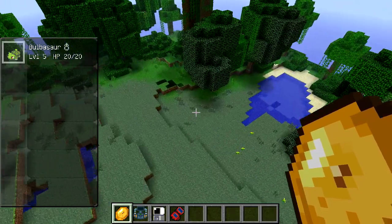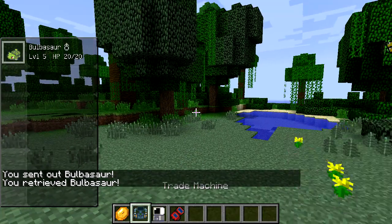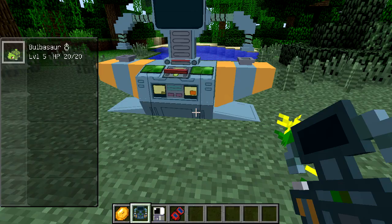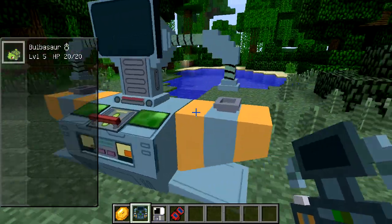Let's press P. Okay, I have the Bulbasaur — cool. So those trading machines — put this thing here. Oh, Jesus Christ, that's huge! No user — fountain not ready. Man, that's impressive. So if you want to go online with somebody, that's what you can do.